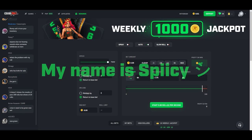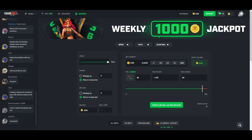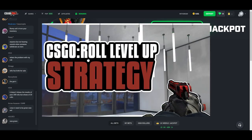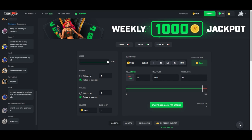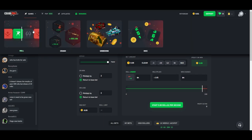Hey, what's going on everyone, my name is SPICY and welcome back to another how-to guide. This one isn't insanely long — it's kind of a revamp of an old video. Basically, today I'm going to be showing you guys how to level up quick and easy. There are a couple of things you'd want to replicate, and the best way to level up on site that gives you the most control over your odds would be dice.